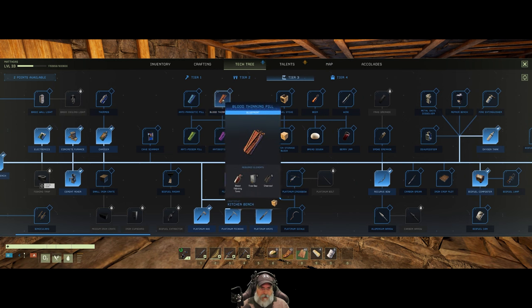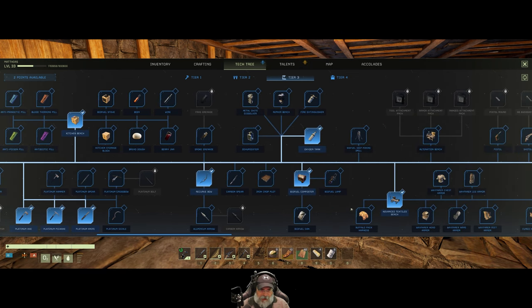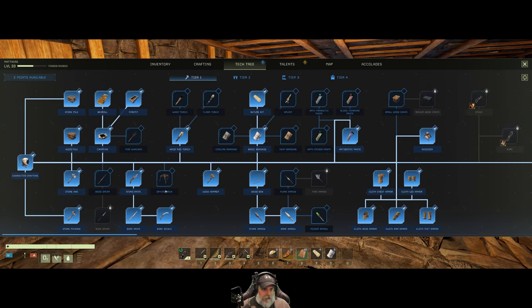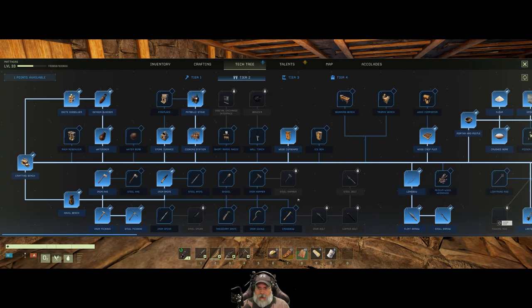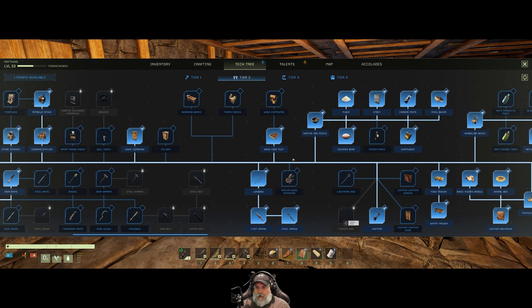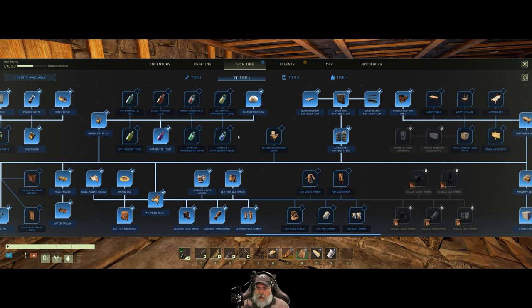We're going to want to get the lights, the antibiotic pills, jam and that sort of thing. There's a lot of stuff left yet. The cured leather armor needs that platinum weave, and we're going to need a drying rack to make the cured leather itself — that's back in tier one, so let's grab the drying rack. In tier two we'll eventually want the composter and probably the skinny bench but those aren't high priority until we can expand the base.